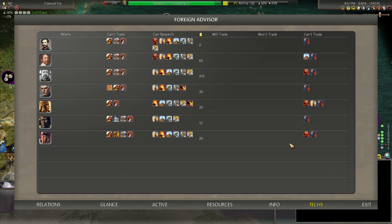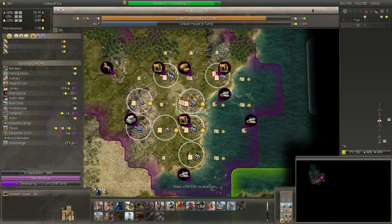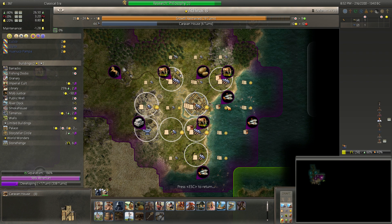We're generally ahead in tech, I think. No one except the Aztecs has metal casting — they don't even have sculpture, so they can't research it. I don't usually go for the early religions, so there's kind of a clutter of techs that they have reflecting that early game tech path, which I typically avoid. We're doing pretty well. I think this really strong start had a lot to do with that — not necessarily the decisions I've made, which included a few mistakes, but none of them super consequential.